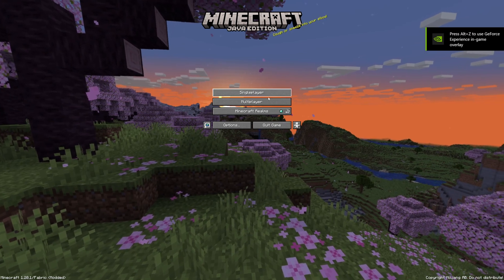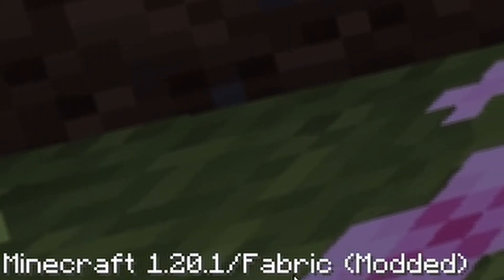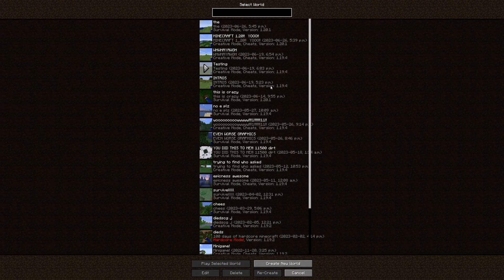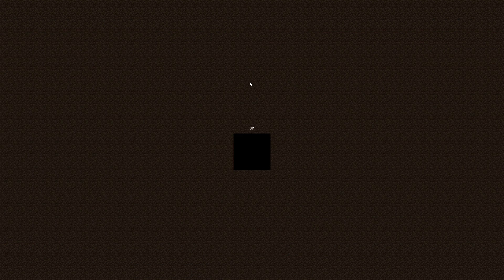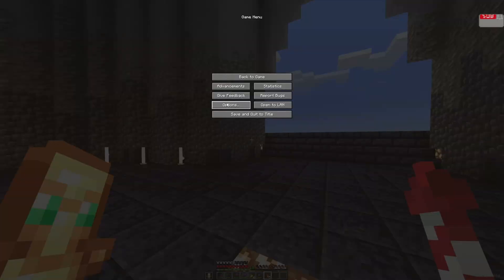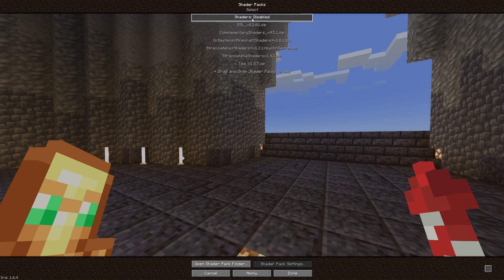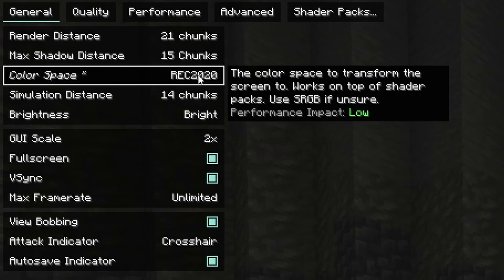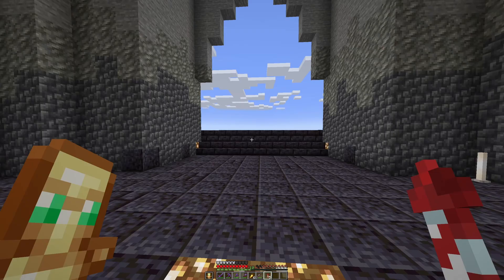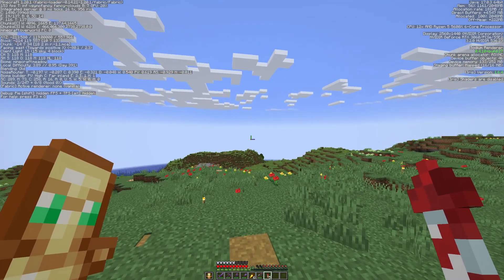Make sure you select the option so it doesn't keep popping up every time you want to play. This might happen where it says not responding, but here we go — now you can see I'm in. In the bottom left you can see that I'm on 1.20.1, Fabric, and Modded, so that is good. Now if I go into the same world — here we go. I have my shaders on automatically, so let me go in and turn this off. Anyway, now it should be pretty smooth.